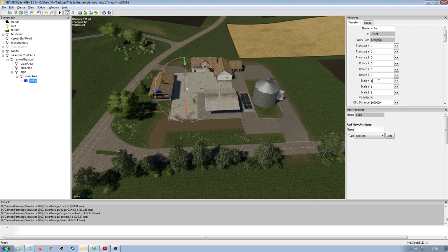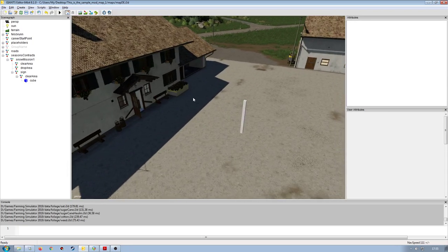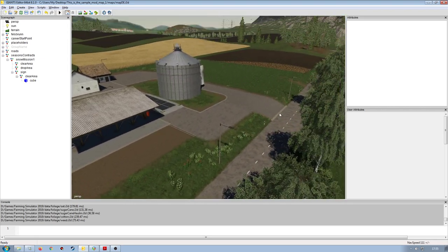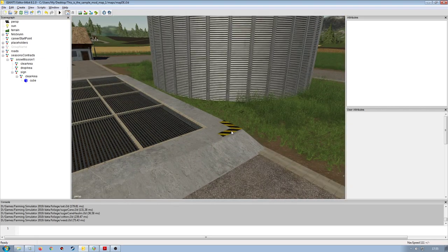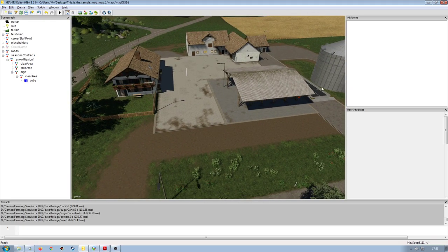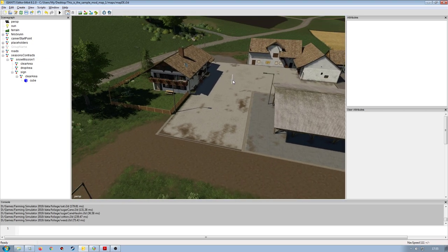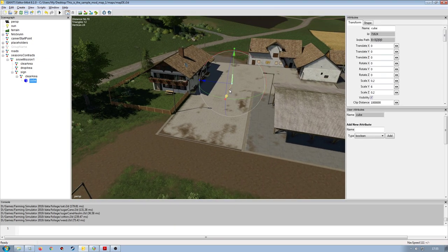I'll cut and paste the cube into the clear area transform group and scale it: 0.2, 0.6, and 0.2, because we want this to be poking up out of the ground above the snow. Using these kinds of markers won't really work well once covered in snow — the player won't be able to see them. So you want something that'll be above the snow level for the player to see quite clearly.